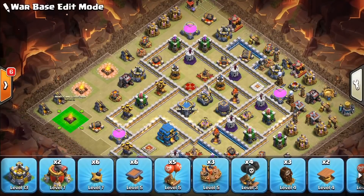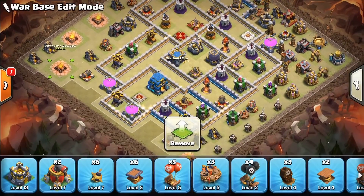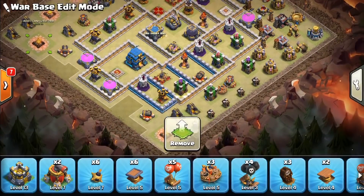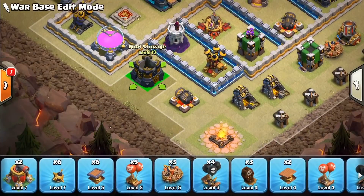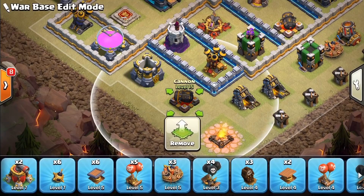Let's go ahead and put a camp down here to fill that in. I like to put storages in these little nooks — it just kind of draws troops around the base.